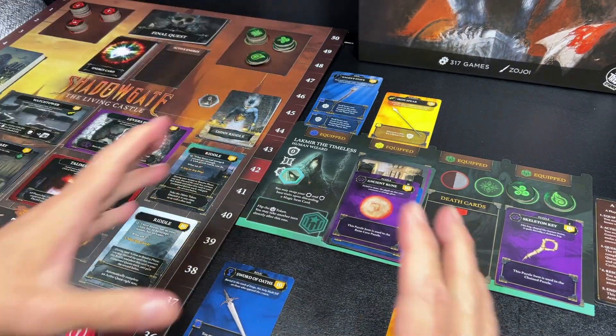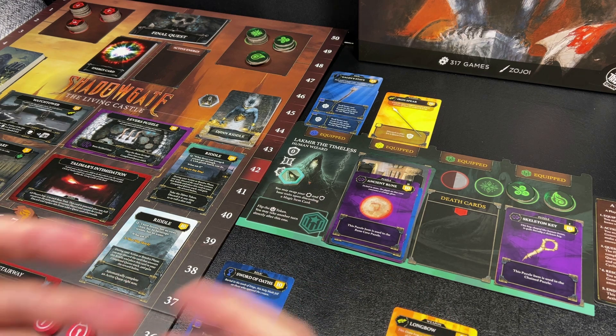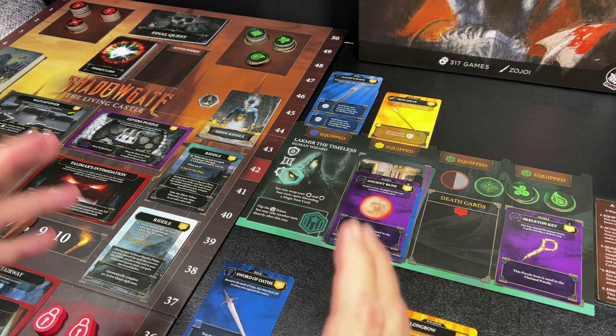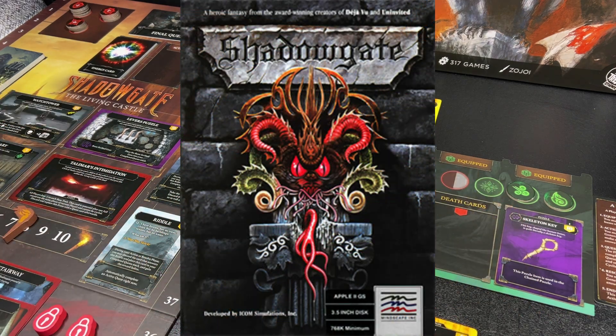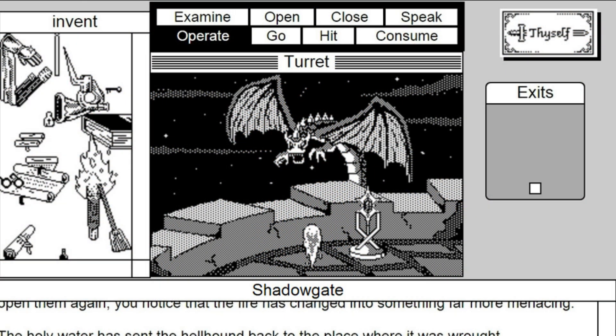Shadowgate the board game is based off of an old video game from the mid-80s, around 1987. It was from a series called MacVenture video games — point-and-click adventure games developed for the old Macintosh computers, in black and white. I never played Shadowgate on the Macintosh, but I did play Uninvited and Deja Vu on the Macintosh — two other games in the MacVenture series. Shadowgate enjoyed quite a bit of popularity and also went on to be on the Nintendo Entertainment System and a couple of other systems.